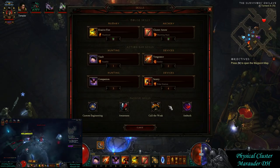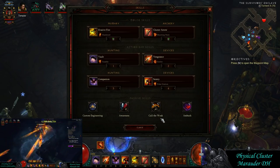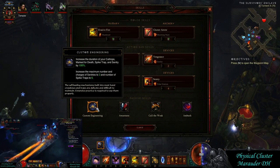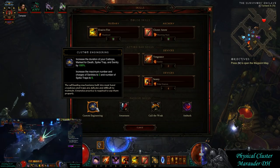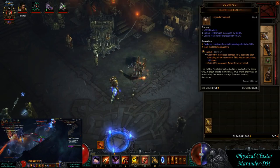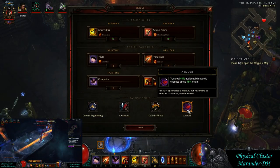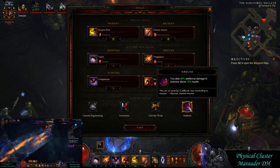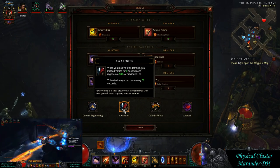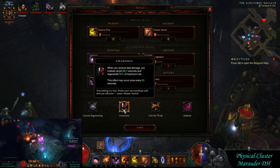You're going to get all companion bonuses regardless from the Marauder two-piece. For the Sentry rune I'm using Polar Station for the slow — this will proc your Convention of Elements and your Bane of the Trapped to give you those damage modifiers. For passives: Custom Engineering for the extra sentry and extra duration, Awareness for the cheat death, Convention of Elements for the damage, and Ambush for the damage. On my Hellfire I have Ballistics — if you don't have a good Hellfire, you want Ballistics as the best passive. The weakest is Ambush, so without a Hellfire you'd drop Ambush or potentially Awareness if survivability isn't an issue.